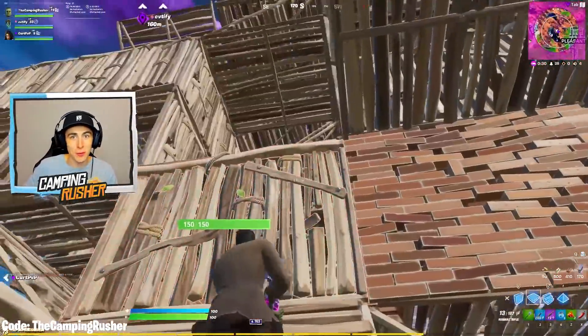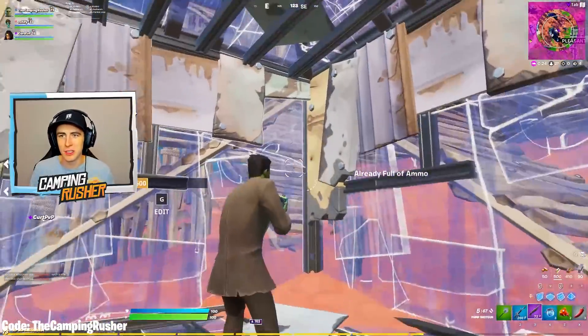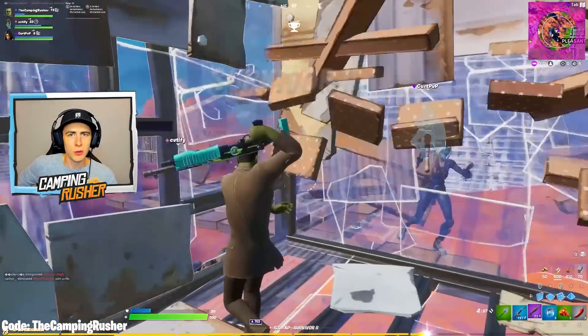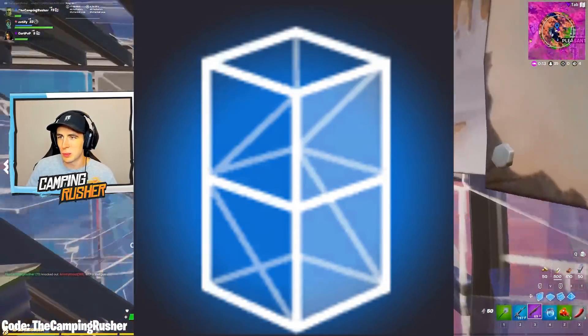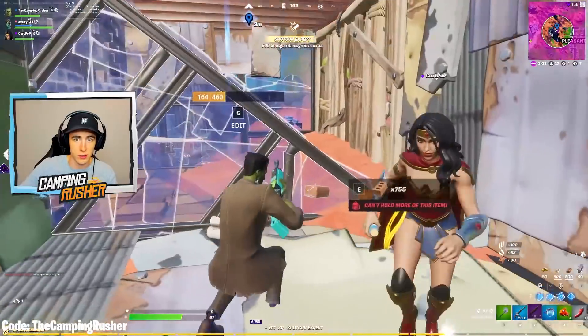Hey, what's up guys, Camping Rusher here. Welcome back everybody to another Fortnite video — it's 2:30 in the morning, downtime just ended and we've got a big update video. We're looking at a new smart build mode where you click one button to do 390s instantly, which might be a little OP. Also refund tokens — Epic has made a huge play. We've got patch notes, a ton of new skins, and a bunch more.